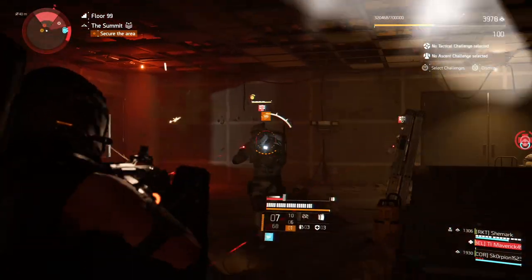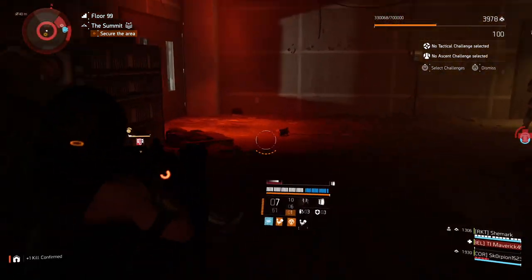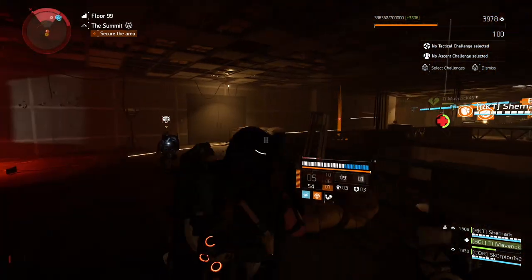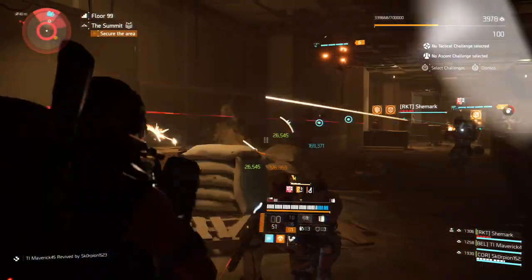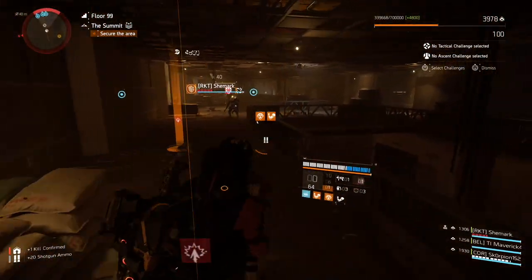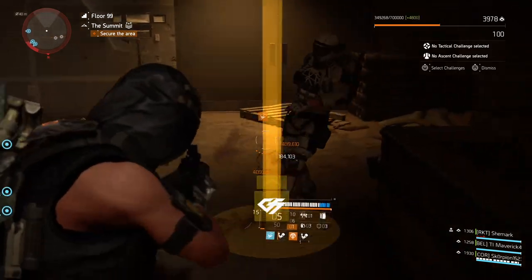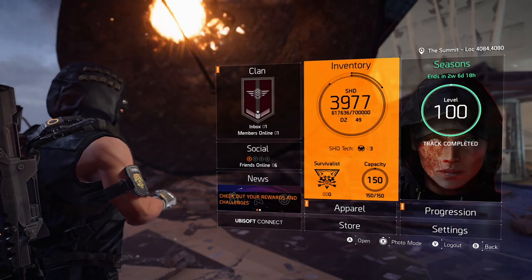One important note: since we're running the Survivalist specialization, applying status effects will increase damage for your teammates on those status-affected enemies. The Scorpio shotgun applies status effects left, right, and center in PvE, so status effects will be everywhere. You can also throw fire grenades — super dope synergies. I really like this setup but it depends on your preference; it's really versatile.